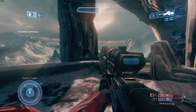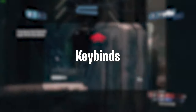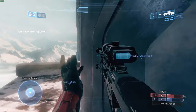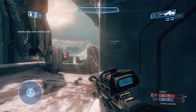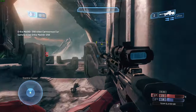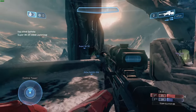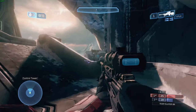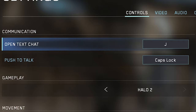Now that we've gone over the settings, we're moving on to keybinds. Keybinds are going to be a lot more subjective, so I'll share what I find most comfortable and useful, and you can adjust from there. For this video we're talking about the keybinds for Halo 2, which pretty much applies to all games in the Master Chief Collection except Halo 4 and Halo Reach since they have armor abilities and sprint. I just leave open text chat on the default keybind, which is J — you don't really need it in-game so it doesn't matter if it's far from your hand.